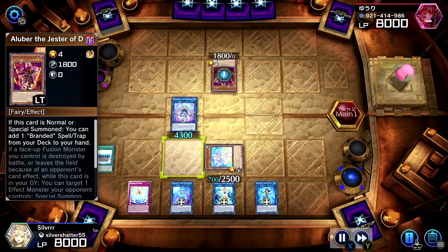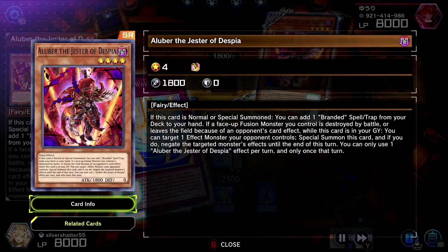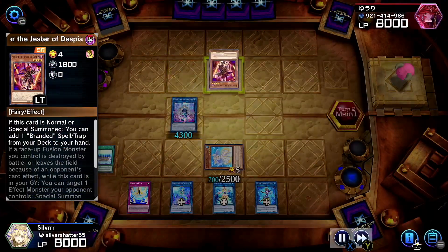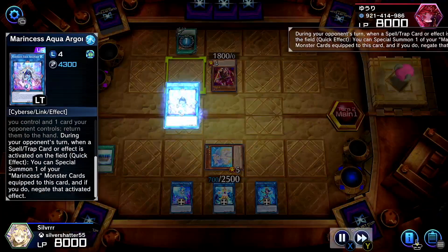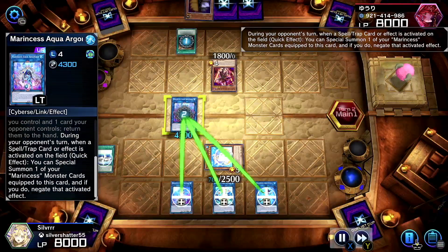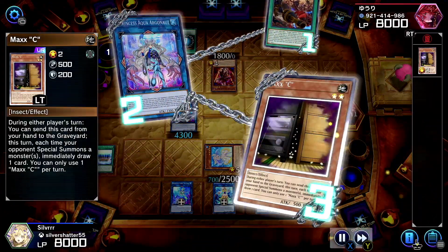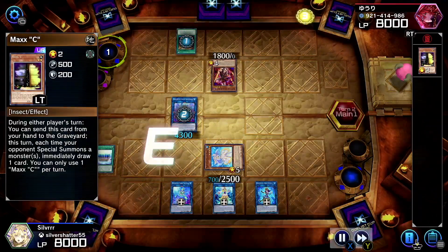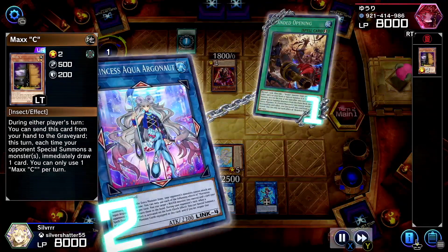Oh look, speaking of the jester himself — and this is before his semi-limit. Marincess Aqua Argonaut negates it. Another Maxx C — maybe just have it limited to one at least. If it were limited to one, no one would run it anyway.